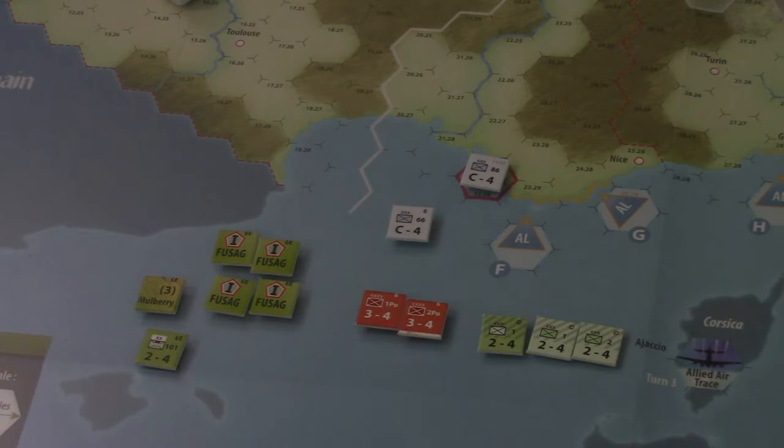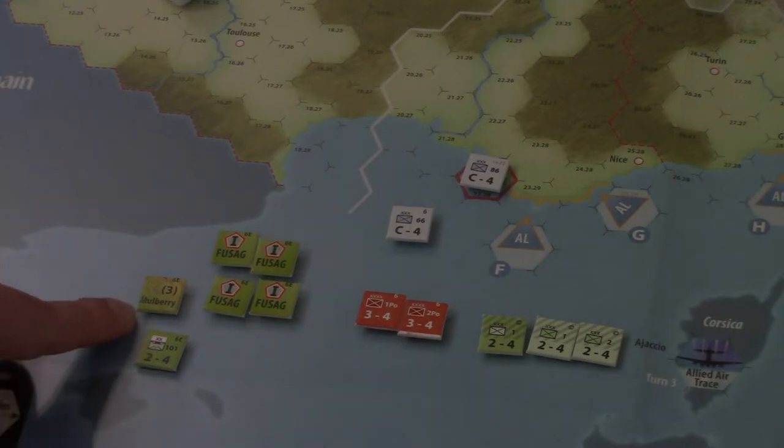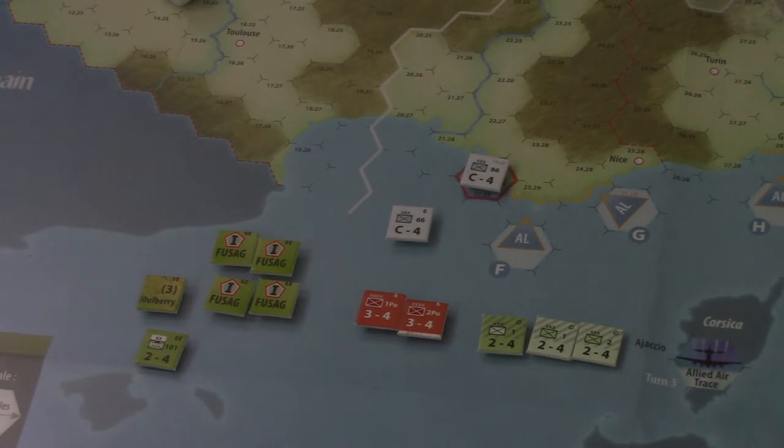If you're not familiar with the Mulberry construction, go look it up on Wikipedia — it's basically a dock structure shipped from England to the coast, like portable port infrastructure. Mechanically in-game, you place it with a beachhead marker and it makes that beachhead usable to supply both U.S. and Commonwealth forces, with a three multiplier for your shape marker rather than a two. You could look at it as the main base of operations for the Allies as they enter the continent.